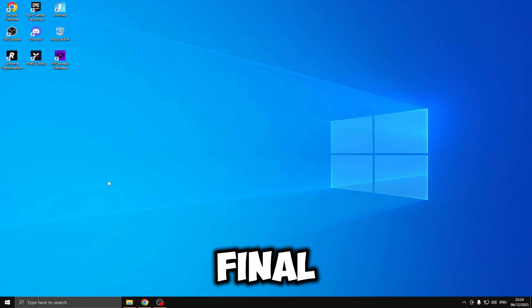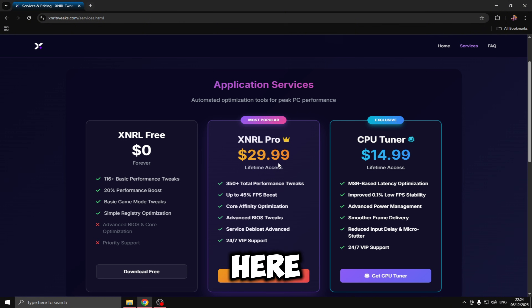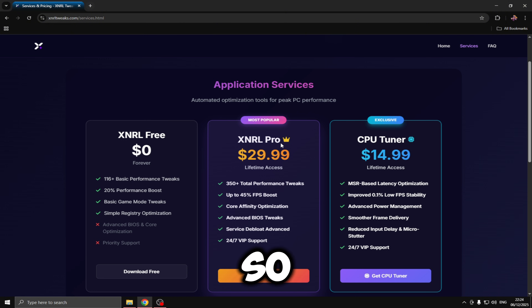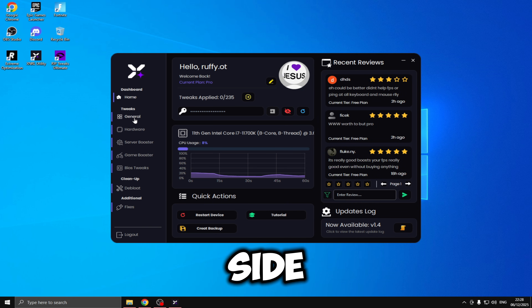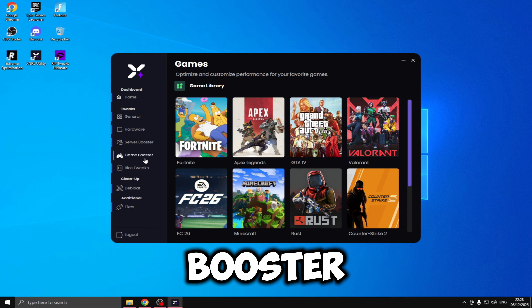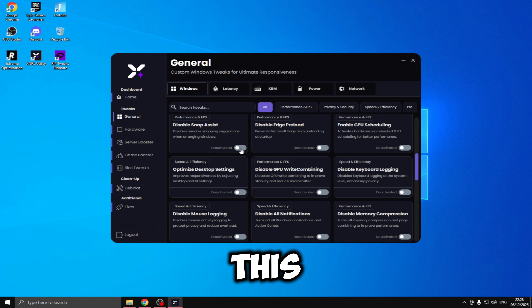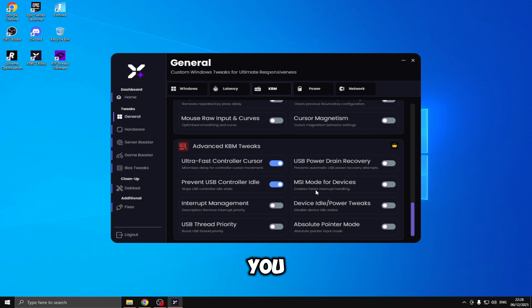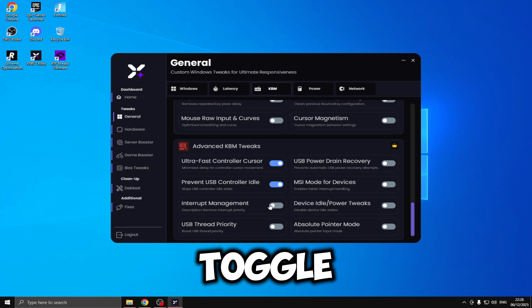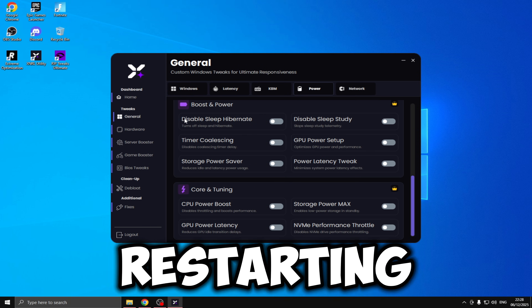I'm now back on stock Windows and the final tweaks we're going to be benchmarking are the XNRL tweaks. We're going to be testing the XNRL Pro, priced at $30, so they match Risen's price and I'm kind of expecting the same performance boost. Opening up the utility, on the left-hand side you have all your general tweaks, hardware tweaks, server booster, game booster, and BIOS tweaks. To apply the tweaks, starting with Windows tweaks, all you need to do is click the toggle button and it activates and applies the tweak to your system. You just go through and do that for everything — latency tweaks, keyboard and mouse tweaks, and hardware. I'm going to apply all the tweaks and restart my PC.